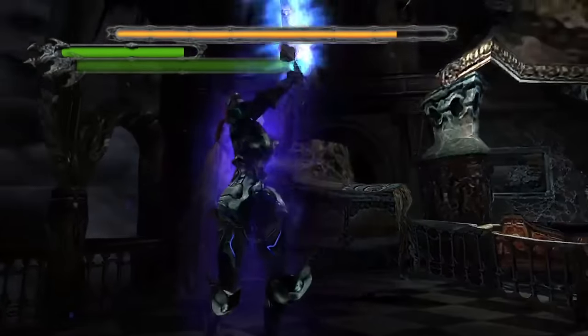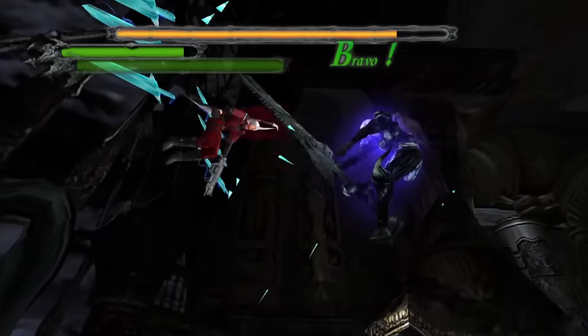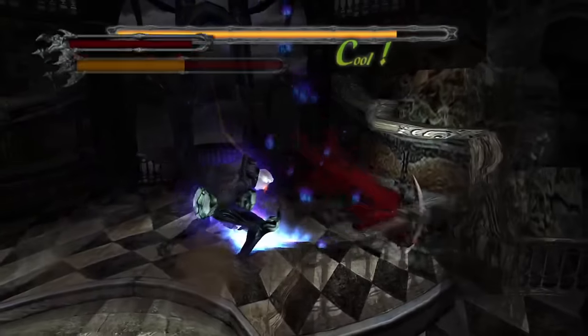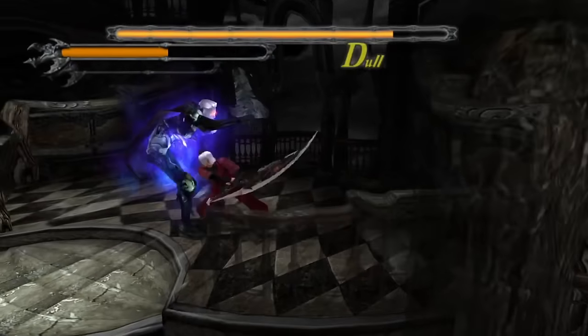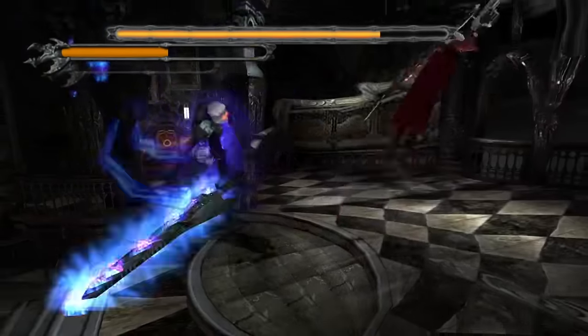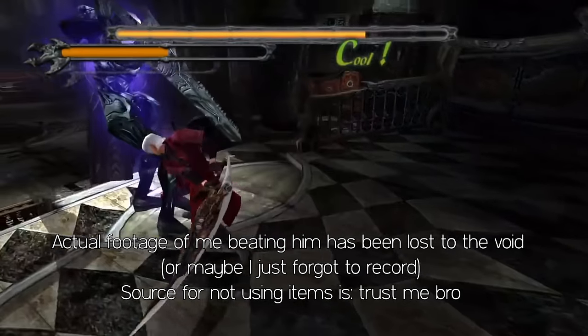But this time I wasn't going to let that happen. So I tried again and again, using different tactics with every few failures. At one point I considered taking the easy way out, but somehow, through sheer force of will, I beat Vergil the honest way — all the while using Devil's Sword Sparda for that extra poetic touch. It wasn't the cleanest or most efficient win, but god damn it felt good.